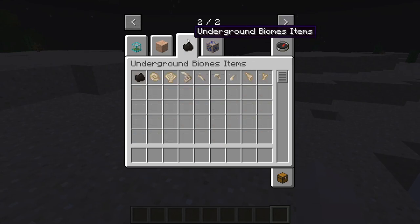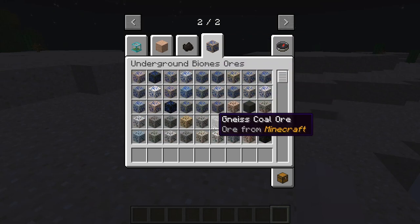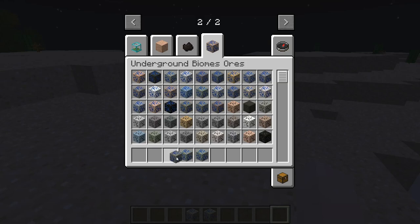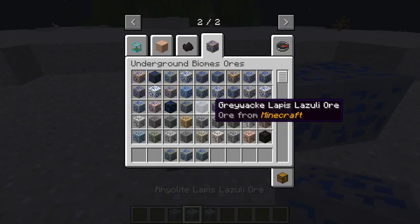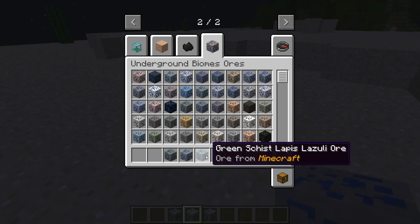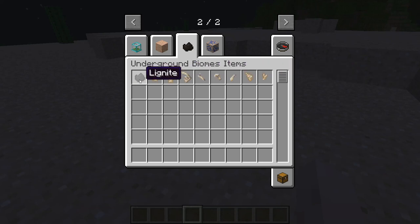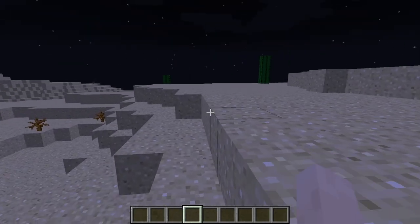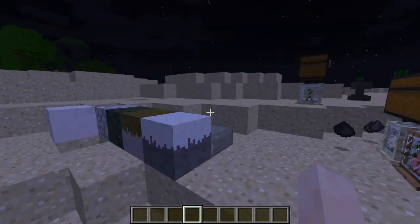The ores in the Underground Biome Mod has a lot of ores as well. These ores just correspond to the biome — so this is all lapis, and they will all drop ordinary lapis, just like the regular ore. As you can see, they're slightly different, and depending on the biome they're in, they would drop the same block as well. There's also these little fossils that you can find underground. I'm pretty sure they have no use.